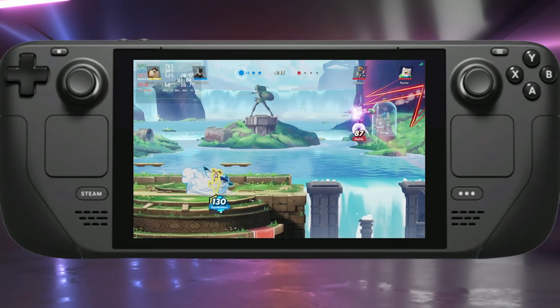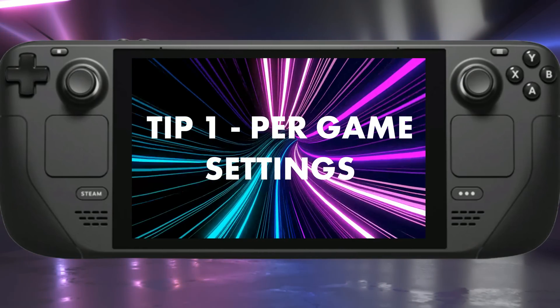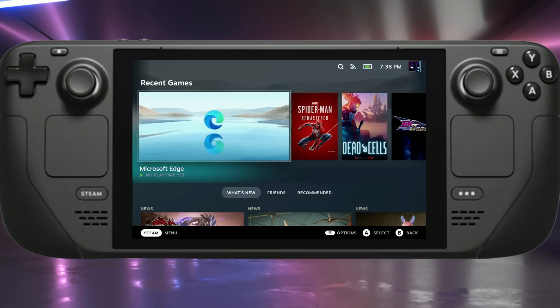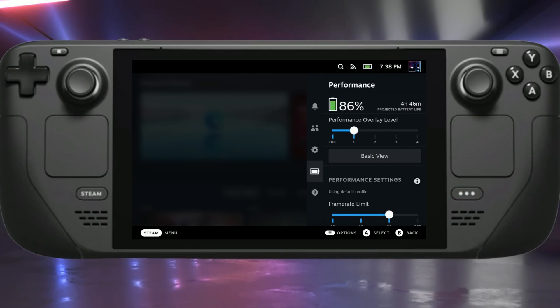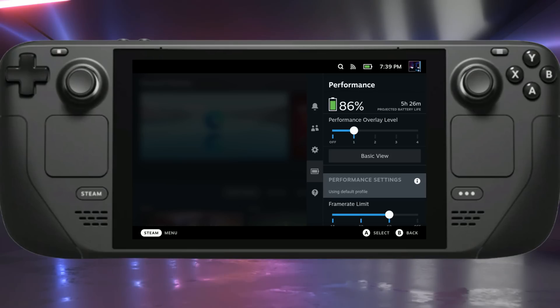Let's get into it with tip number one, which is per game settings. I went into this a little bit in my last video as a bonus, but I really wanted to spend some more time on it. Steam Deck does allow you to adjust individual performance settings for games like framerate, TDP, and other settings. If there are no game-specific settings set, it will just use the global or default settings.